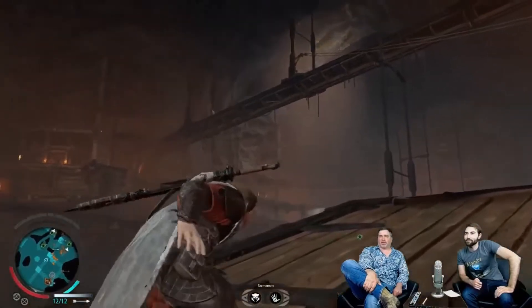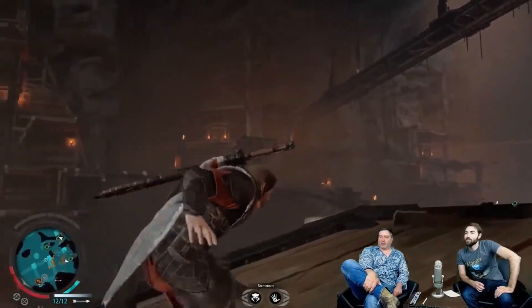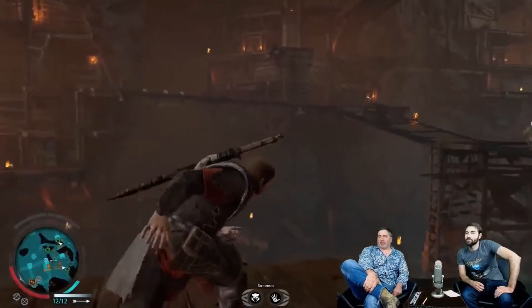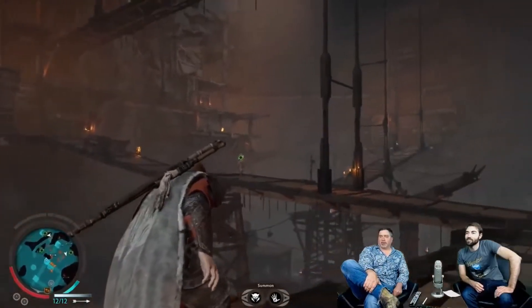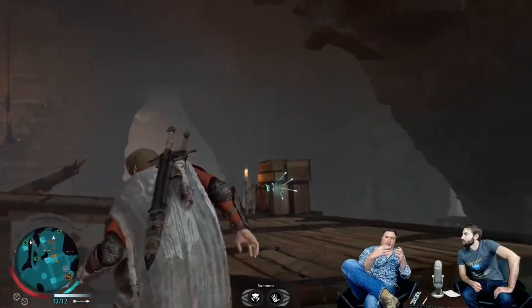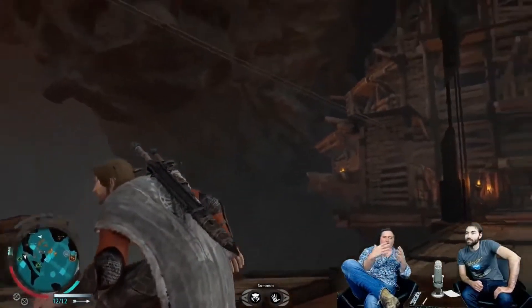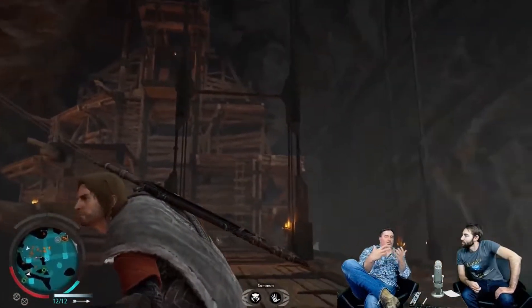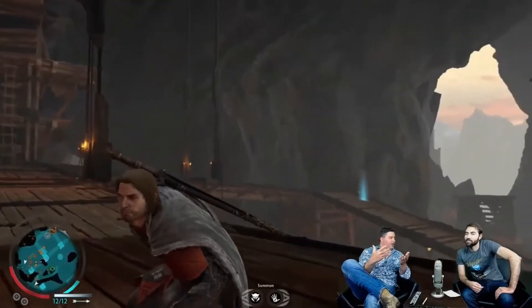Atmosphere is everything in terms of creating a mood. In this particular area we really amped up the fog and the particles to give the sense that there's all this activity — it's almost like the industry is choking the air. And again, that's the concept of creating a mood and trying to get an emotional response from our players.